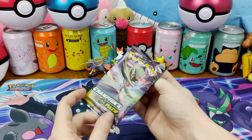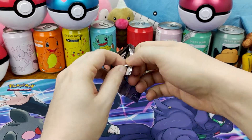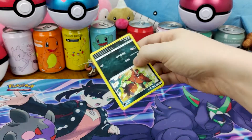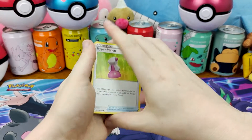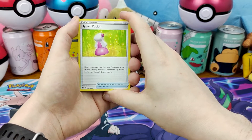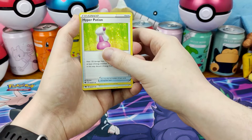And our final pack for today with Gardevoir on the front, because Gardevoir is our patron saint of Champion's Path. We've pulled pretty much every variant — I think the only one we haven't pulled is just a normal full art Gardevoir V. I think we've pulled everything else.